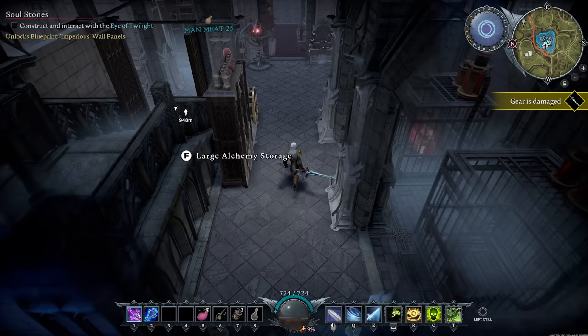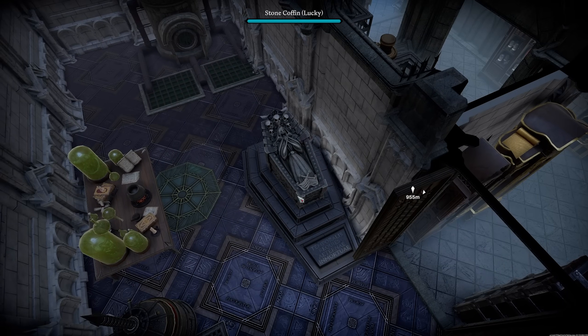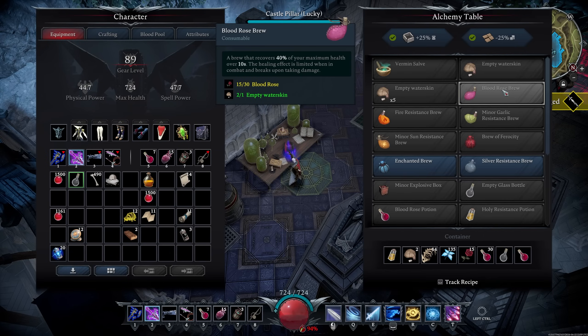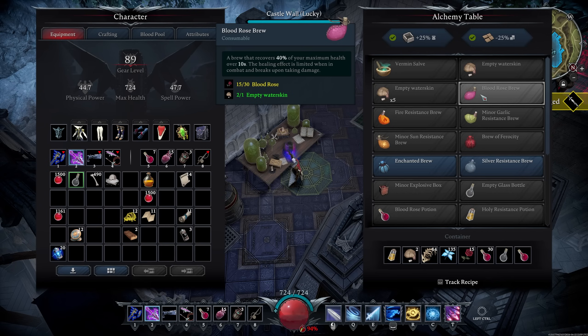Instead, one free healing method is to return to your coffin — jump in and it will heal you. You'll know health is full when the green numbers stop appearing. Another way to conserve high quality blood is to craft potions at your alchemy table. The blood rose brew and blood rose potion are very effective heals once you can craft them. Until then, vermin salves give you 25% health back, and all three can be used in combat — though if you take damage while they're ticking, they stop, so avoid damage until they finish.